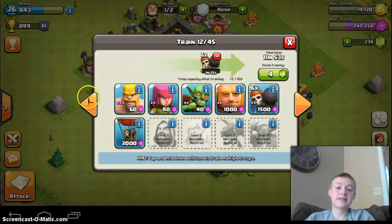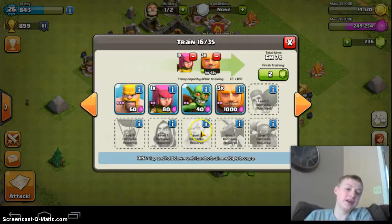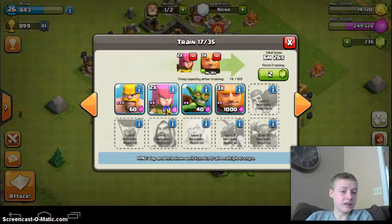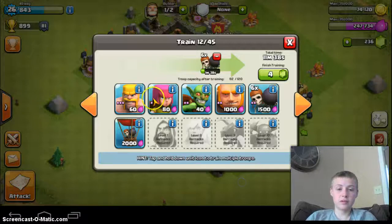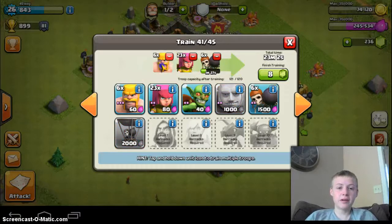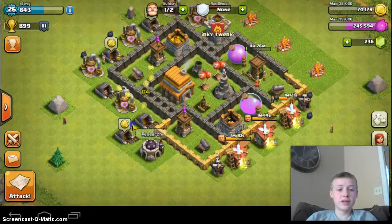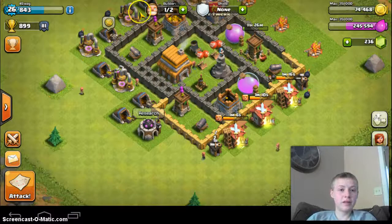You need 6 wall breakers on some bases because you can only get level 2 right now. I wish I had level 4 on my other account. So after you have those 12 giants and 6 wall breakers, just spam the archers in here. Then I'll put about 5 barbarians — you don't need them, but I like them sometimes to pick off some outlying buildings. So I'll show you a raid I just did.